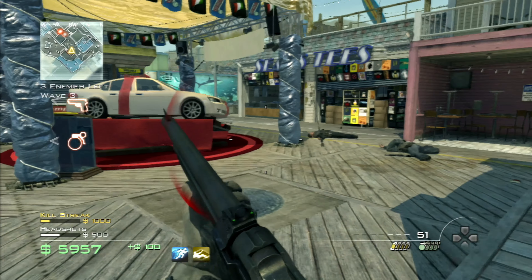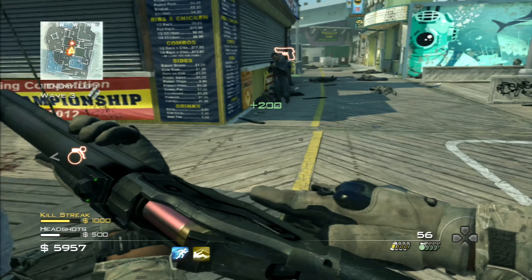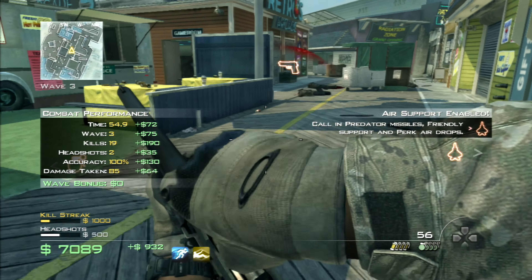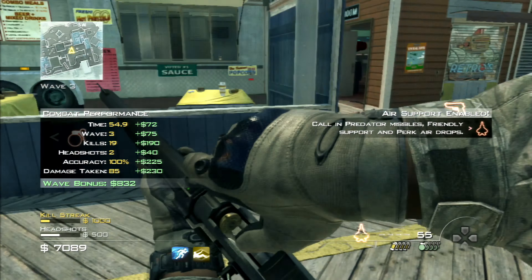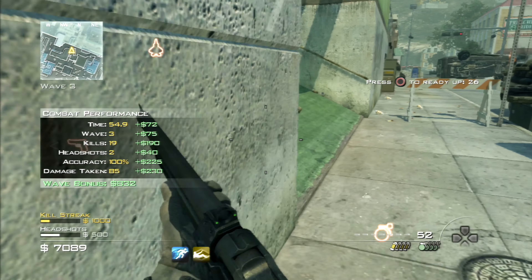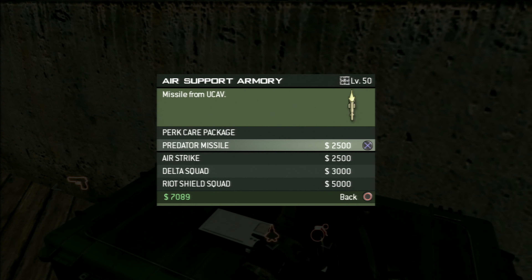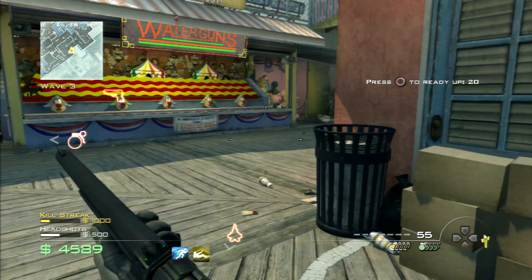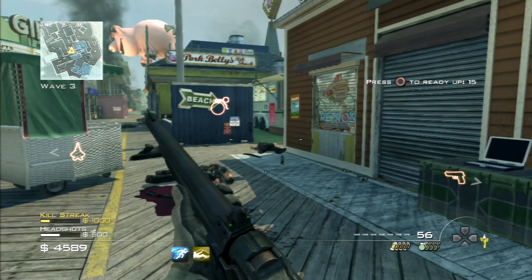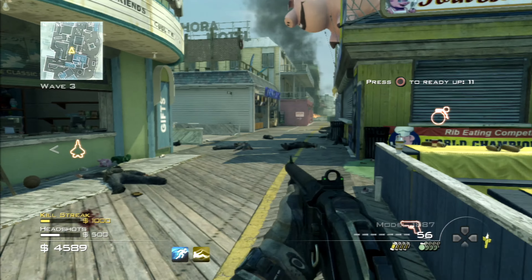Sometimes I end up using the same weapon here and there, but usually I like to use different weapons for each map. Wave three cleared — very nice. What I'll need to buy is a Predator Missile. I'll probably buy the quick reload perk at some point too. I don't know when the attack helicopter is going to come — wave four, five, six, something like that. I'm doing good for ammo, so let's begin the next wave.